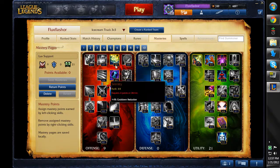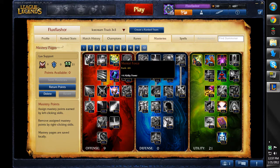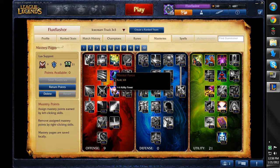For Lux support, I play with 9 talents in the offensive tree and 21 in utility. I go far enough into offense to pick up magic penetration by 10%. I also get 4% cooldown reduction because CDR on Lux is insane, and of course I pick up 4 ability power, which is awesome.